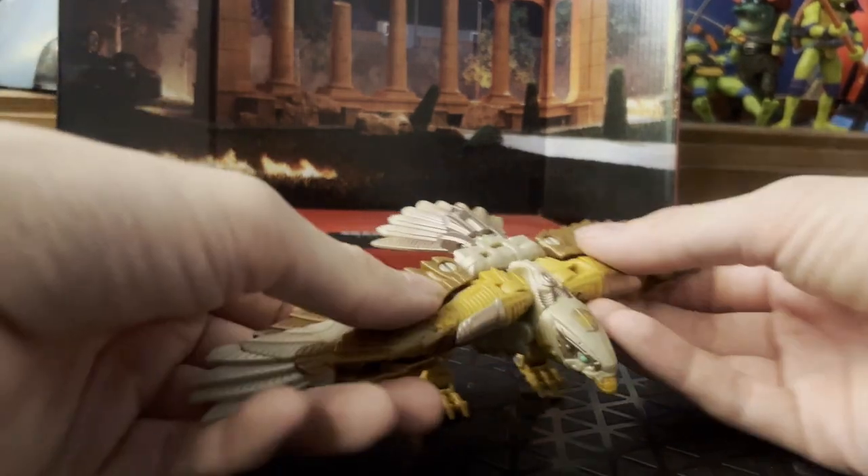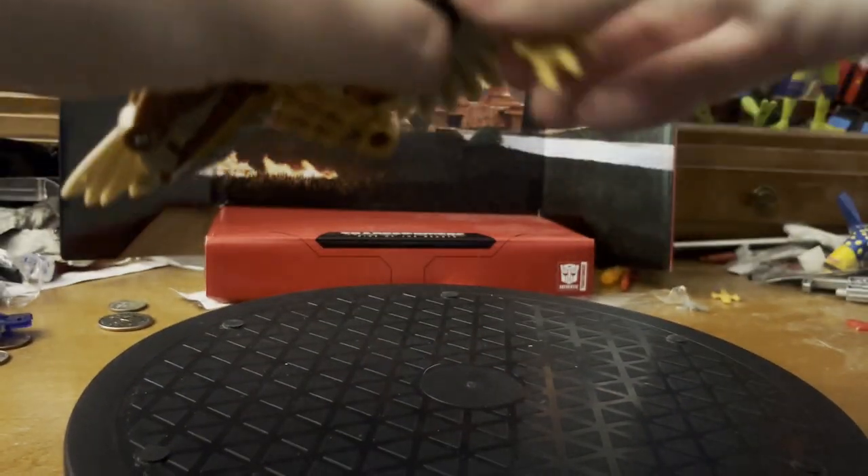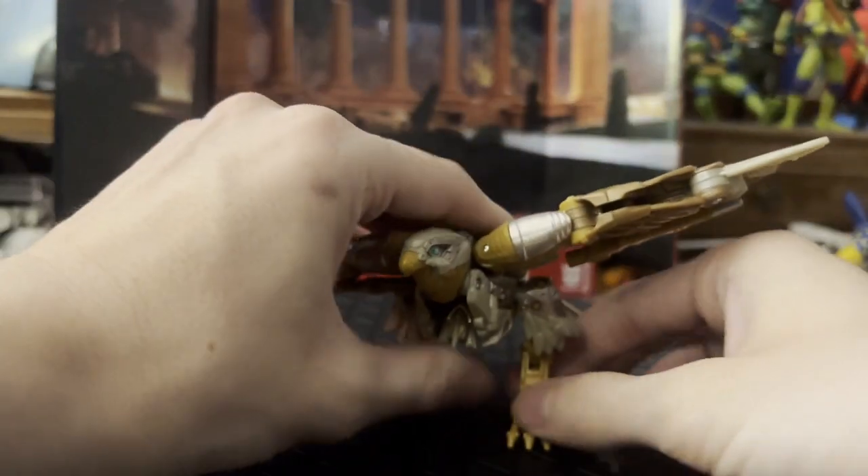Articulation is quite straightforward. Wings can move, and the legs are formed by the arms, so they have a full range of movement.